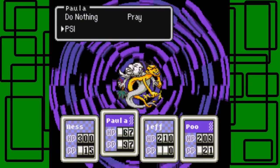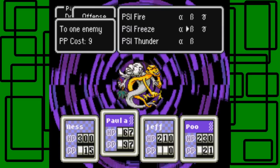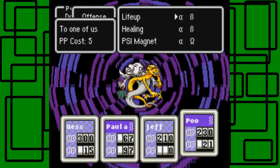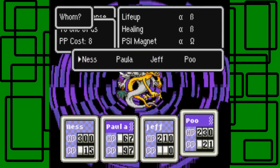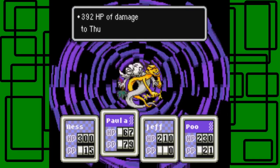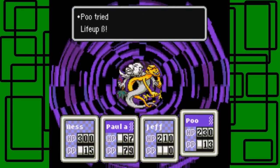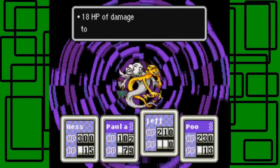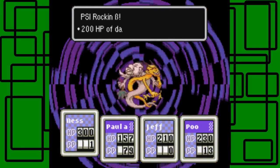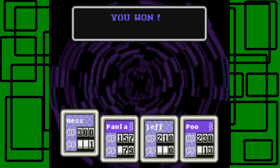I could use PSI Rockin' Beta, or PSI Freeze Gamma. Jeff can shoot, and then Poo can use PSI Life Beta on Paula. Hopefully we're still in good health right now, so that's good. I was unable to move — cool. Poo's HP is maxed out, awesome. 18 HP from Jeff. PSI Rockin' Beta — just 200 HP, and it became tame. Nice, awesome.